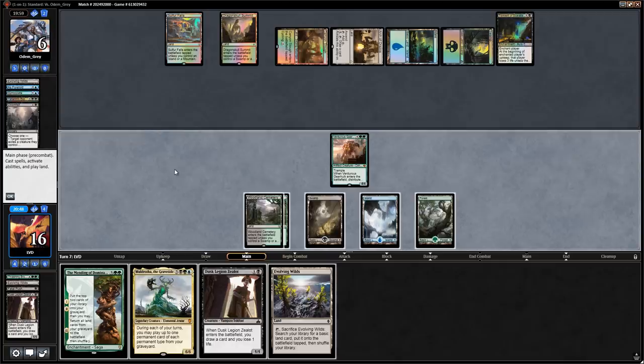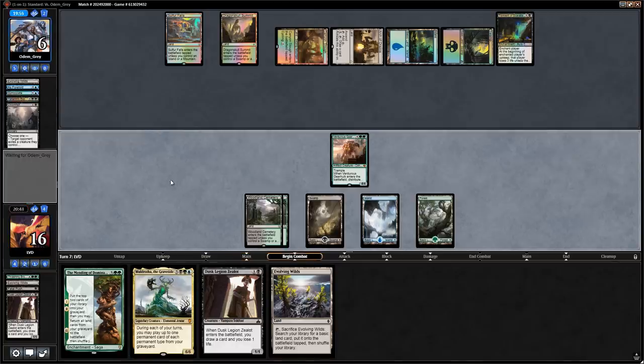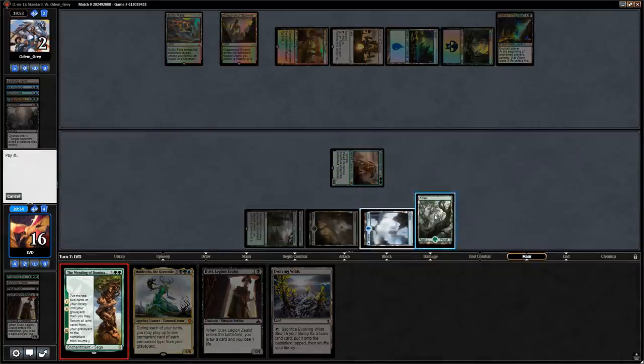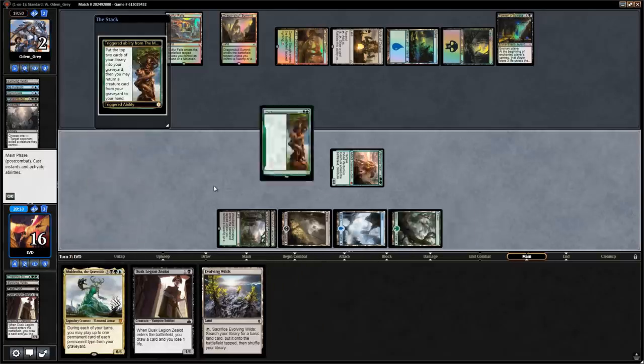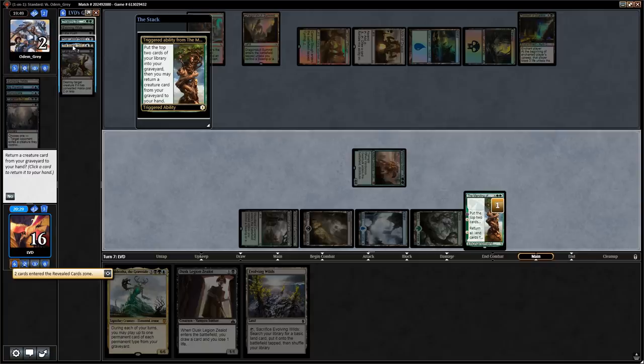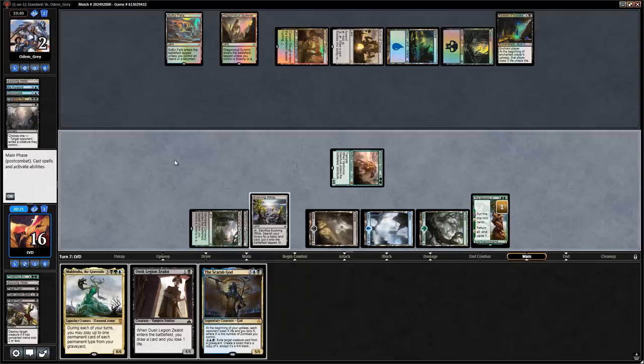Opponent down to two life, Mending resolves. Scarab God is a pretty good one here — is that better than Brontodon? Yes, I think so. Play Evolving Wilds and say go. We should be able to survive something like a Torment of Hailfire. Instead it's Nicol Bolas, God-Pharaoh — it's going to have to kill the Gearhulk or plus and hope to get lucky, but that's risky, so they probably just kill the Gearhulk.